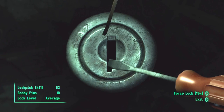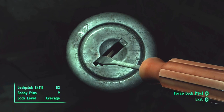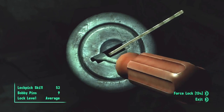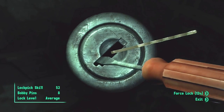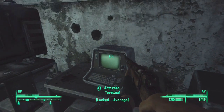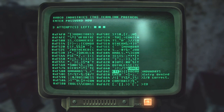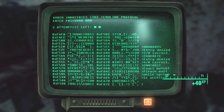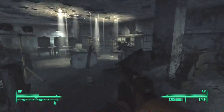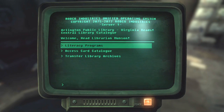I am wasting all my lockpicks trying to open this. That terminal right next to me probably unlocks it as an alternate method. Holy shit, this is pissing me off. Finally got it. Holy crap - well I'm glad I opened it but I only got 72 bottle caps. That was mighty annoying. And now I'm gonna hack this terminal - yep, sure enough, it just unlocks the lock as an alternate method. Why did I waste my time with that? Alright, let's access the computer I actually need.